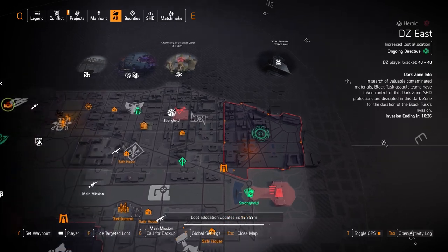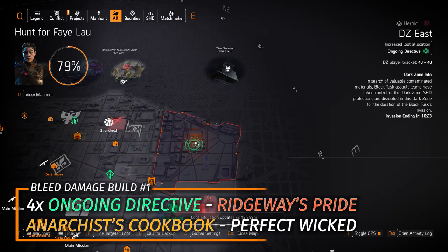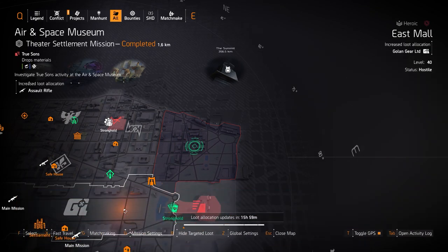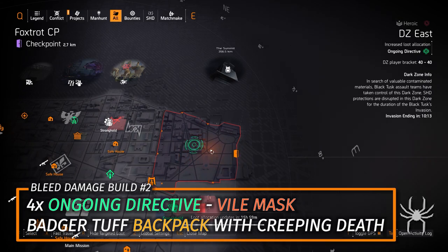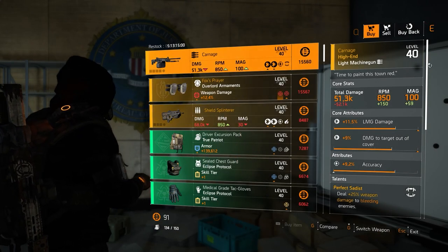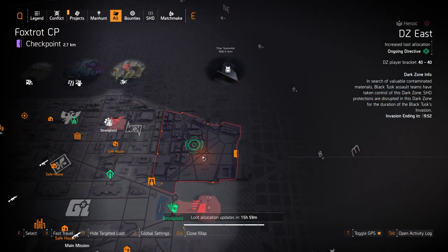Last but not least we got DZ East — Ongoing Directive. There are two really good bleed damage builds and I'll probably do a video on this as part of my best of builds series. The first I recommend is Ridgeway's Pride, 4-piece Ongoing Directive, and the Anarchist Cookbook with Perfect Wicked, which you could farm today at the East Mall area. The second is 4-piece Ongoing Directive, a Vile Mask, and a Badger Tuff backpack with Creeping Death Talon. I run the Carnage with Perfect Sadist and the Scorpio. Cassie is actually selling a Carnage with Perfect Sadist as well — it's rolled alright but you can optimize and re-roll it. That's about it for the Dark Zone, let's go check out the North Side and Invaded Missions next.